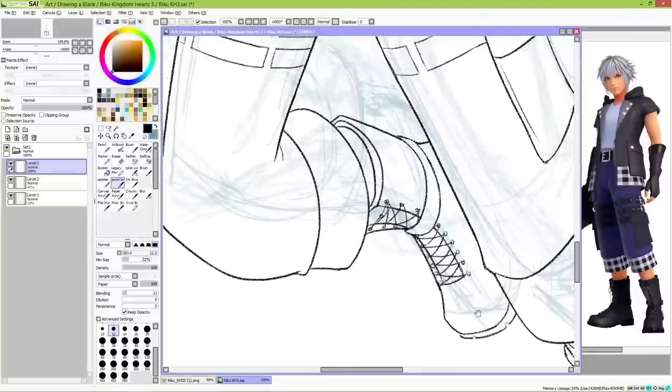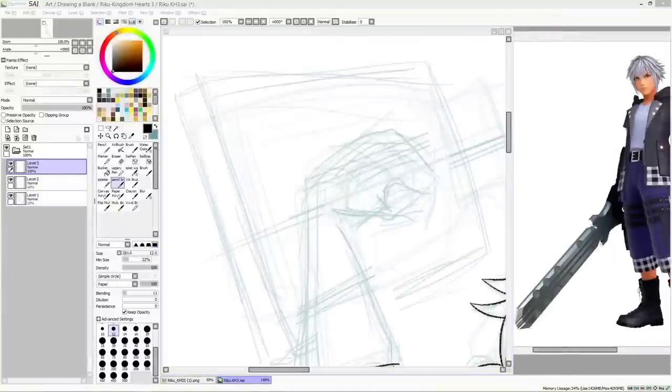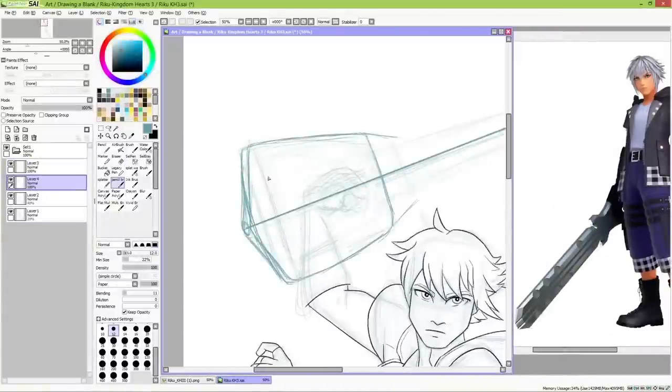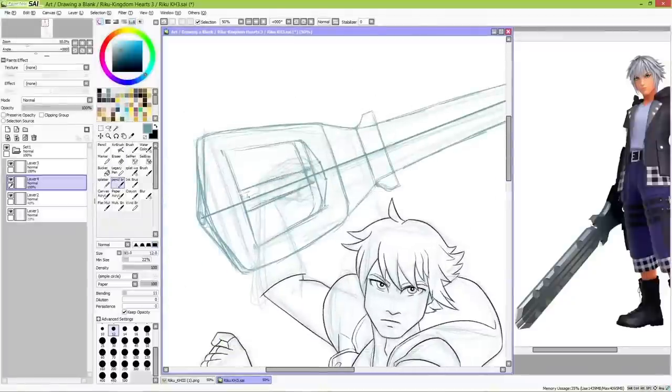It makes the move feel real and gives it weight. Anyone should be able to look at your drawing and tell where the body is going to be next. Looking for good real-life reference is always helpful as well, although be sure to exaggerate the poses to make them look better on paper.